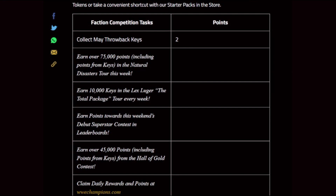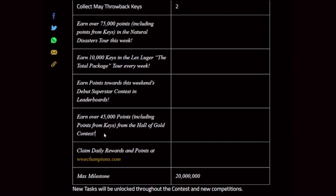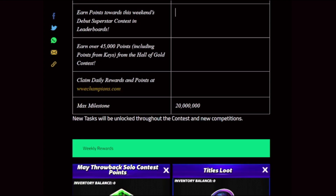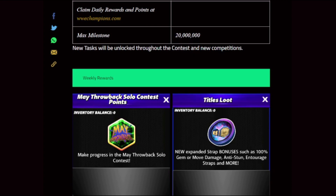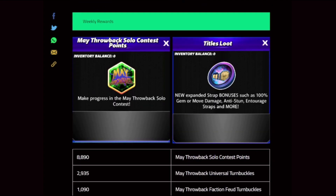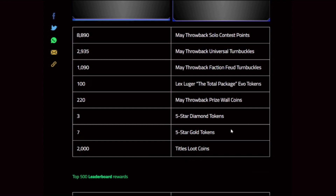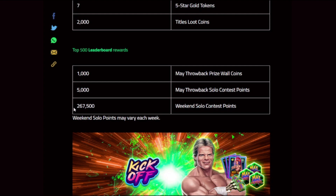Hall of Gold contest — are we getting one week one, or are we getting one every week? TBD. New tasks will be unlocked throughout the contest and new competitions weekly. Rewards: solo points, two turnbuckles, feud turnbuckles, evo tokens, prize wall coins, more econ, title loots, then leaderboards.